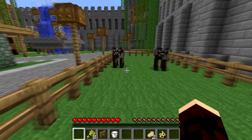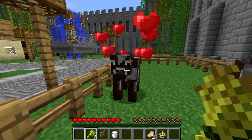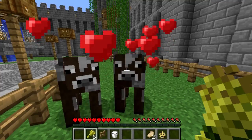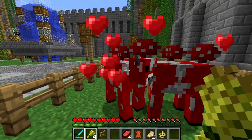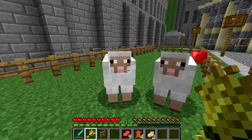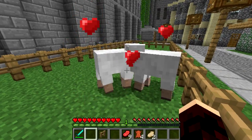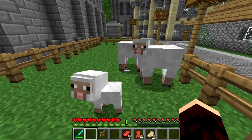It works by right clicking on two of the same animals with a certain item. This will put each animal into love mode where big love hearts come flying out of their head — if only we could do this in real life. Once the animals are in love mode, they'll spot each other and come together in a flurry of X-rated, pixelated animal loving. After about two seconds of this fortunately unseen lovemaking, an adorable baby will pop out between them and the love hearts will vanish. Married life can do that.